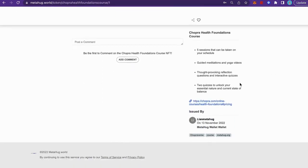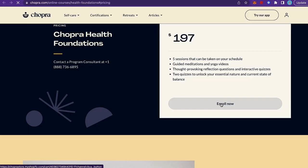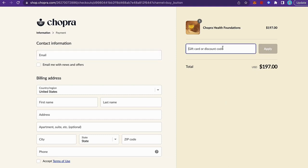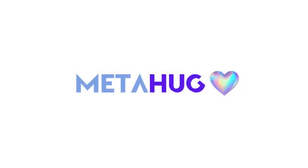Remember in the game, the flying lily pad was claimed after completion of the meditation? Here you can see that in real life, you can claim the same NFT and receive a Chopra Health Foundation course.